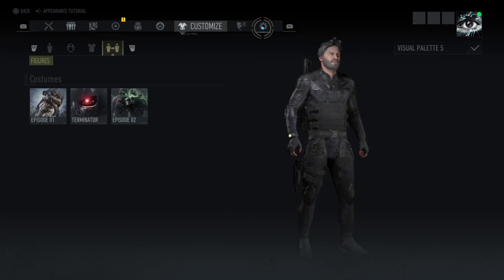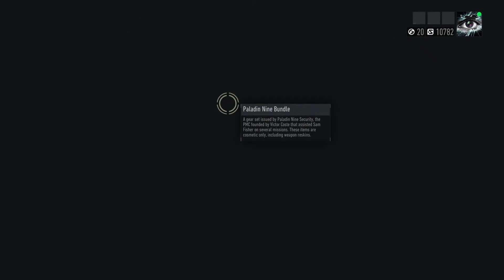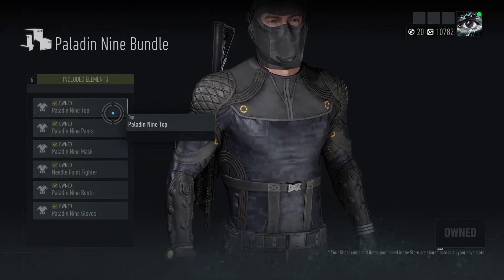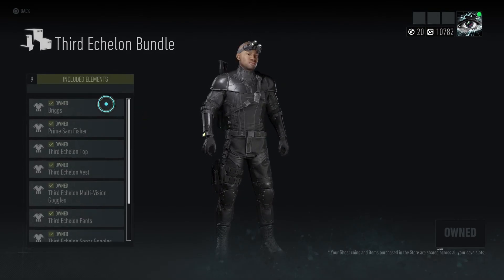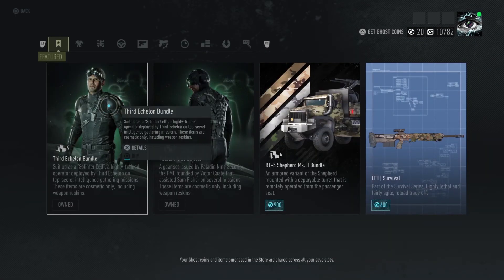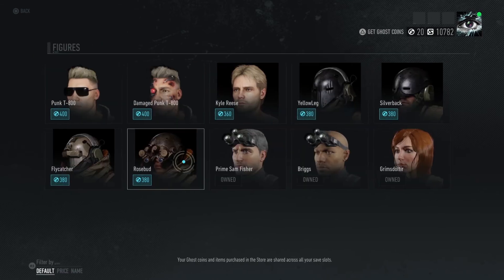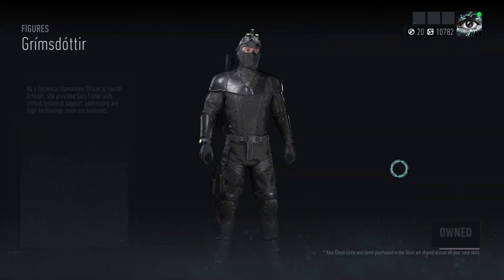Now let's go to the store for a breakdown of stuff you can buy. You can buy the top and pants I showed you here. With Third Echelon, you can also buy everything — Briggs is included in the Third Echelon bundle. I find it weird that Grim's daughter isn't. But Grim's daughter is located if you go to the figures section — she's the first one, but since I purchased her, she's down at the bottom.